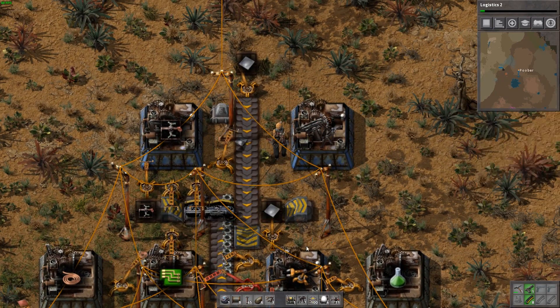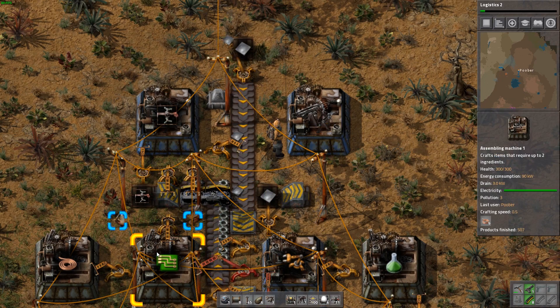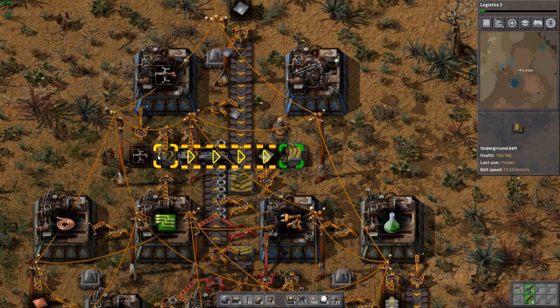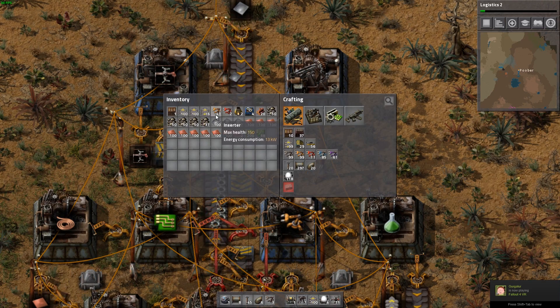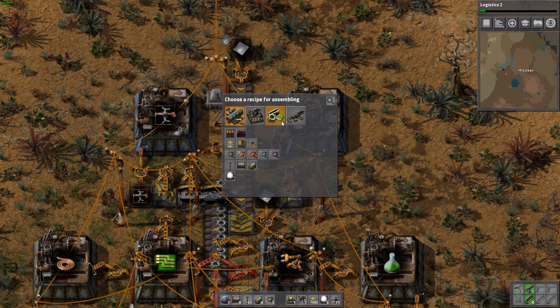Where were we? We were working on getting our green circuits over here to this assembly machine, which once we actually have green circuits production, it should get transferred on this belt here underground and then we'll have an inserter go into this one here. So that is our green circuits handled.